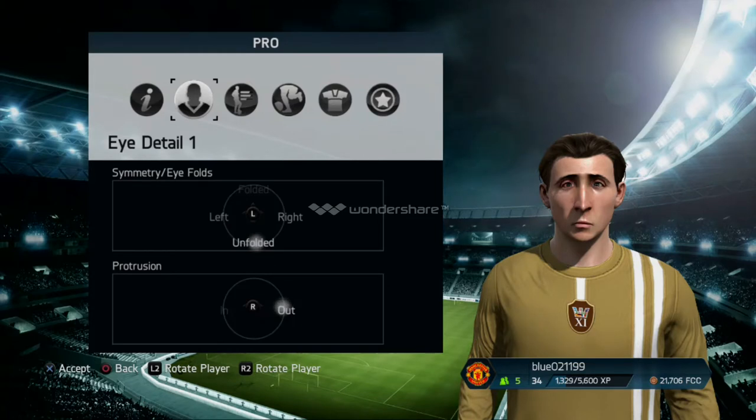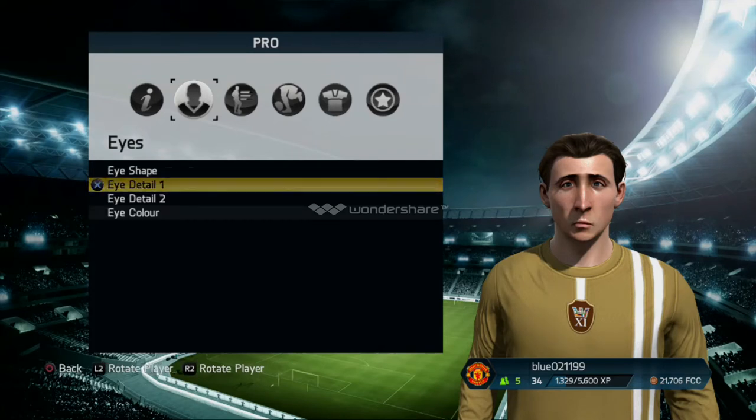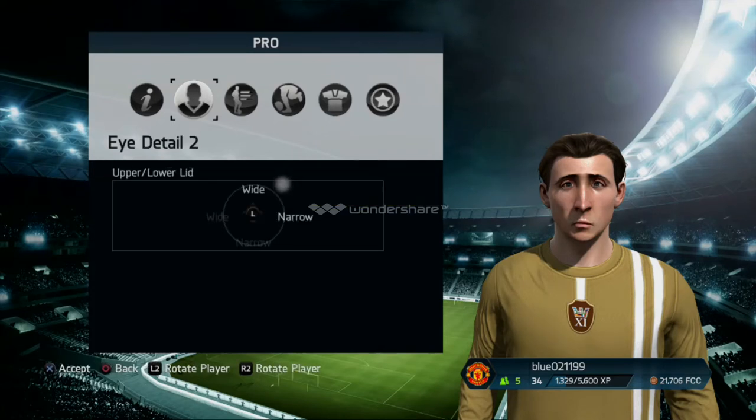Protrusion — not prostitution, protrusion — that one. Go to the final layer there guys, make that out. And then for eye detail 2, you want to make your upper wall width wide but narrow.